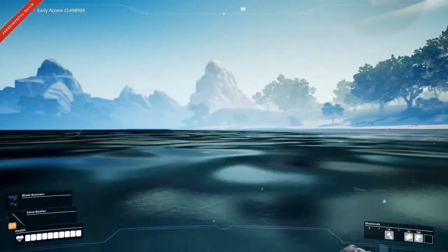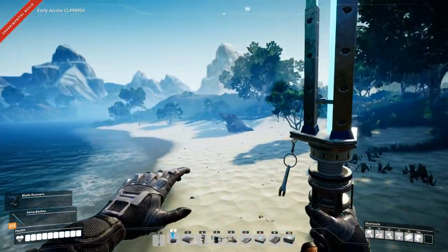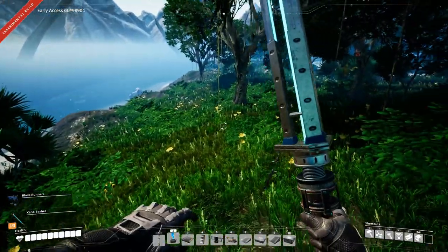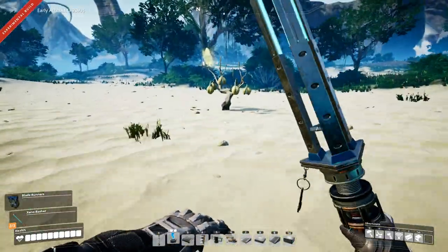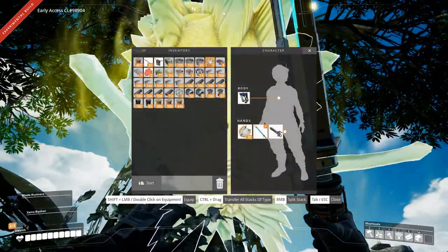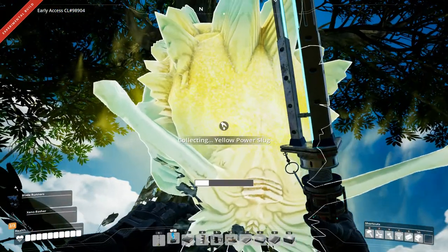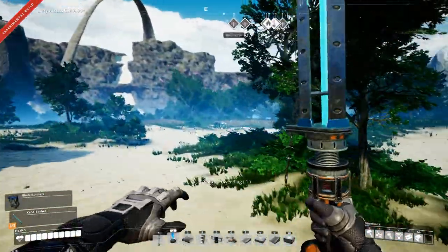We've already been over here. Oh, what's this - iron ore. We could make some if we found some coal. I don't see anything really interesting up here except some nuts. Oh, and a power slug! Let's grab that yellow power slug. Not enough space, let's get rid of some of this stuff. Yellow power slug, thank you very much.